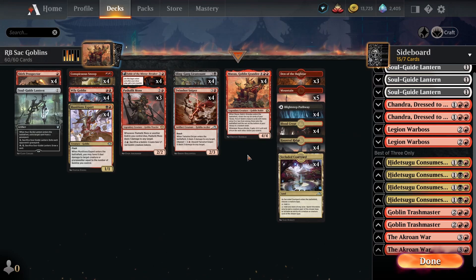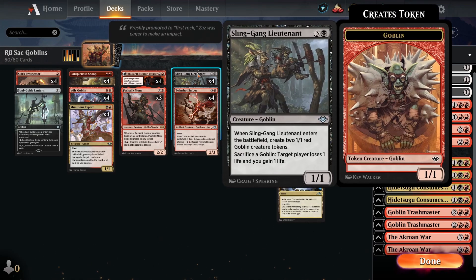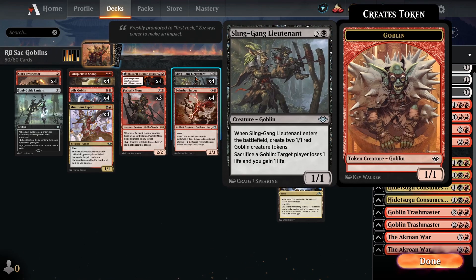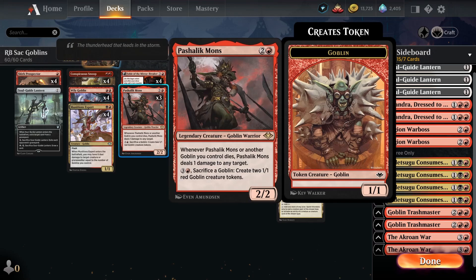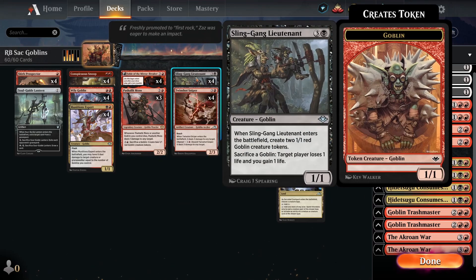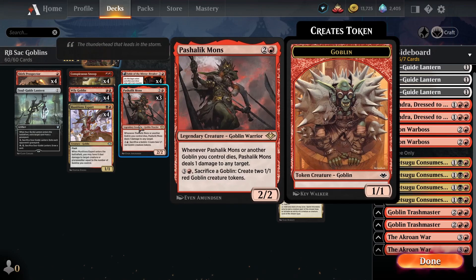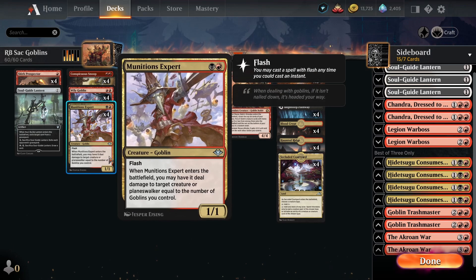Even if we have a completely empty board, if we play Muxus and hit some Goblins alongside Sling-Gang Lieutenant and Pashlik Mons, that's often good enough to just win the game on the spot by sacrificing all our Goblins and dealing a bunch of damage directly to the opponent. That's the main difference between this build and the old build - this deck is just a lot better at interacting and better against the opponent's removal.